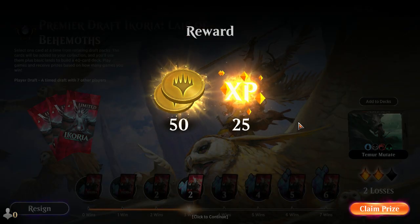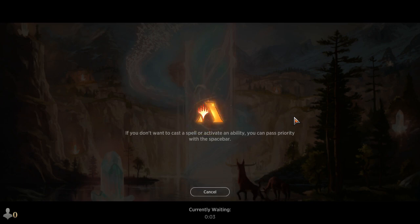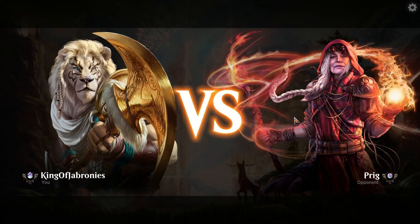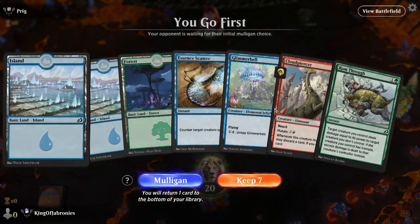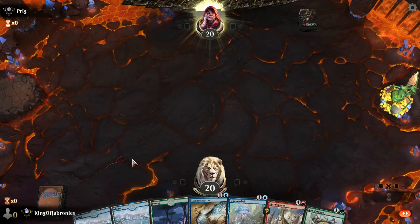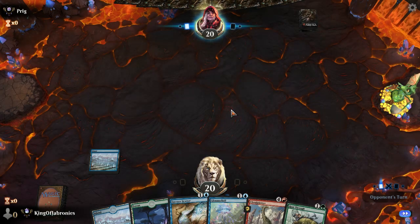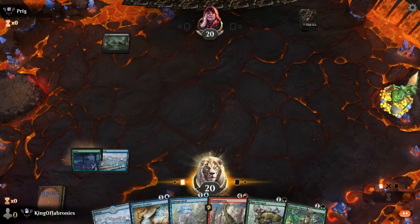Three and two — two more wins and I can make up my gems and settle with these two embarrassing losses. New match. Turn two Essence Scatter and Glimmer Bell in hand — not amazing but we're on the play. We need red mana for the Cloud Piercer. I'll risk it. Opponent draws a card — now we're talking.